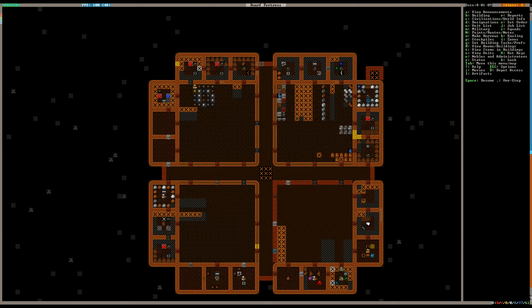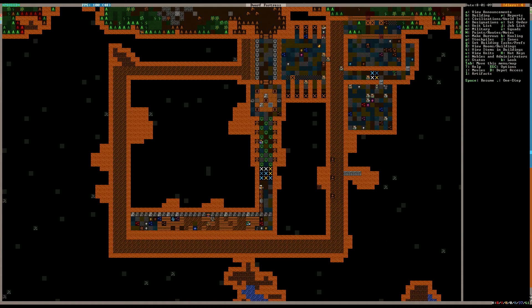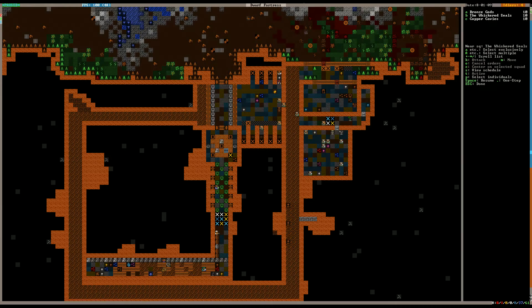The mother was extremely close to the spike room when she gave birth. Luckily she didn't give birth in the spike room — that could have been even worse. So what we're going to do now is station the bronze gods in here and start pulling the lever again.